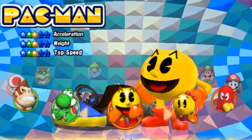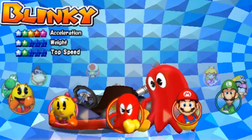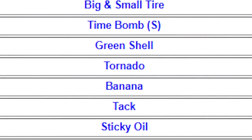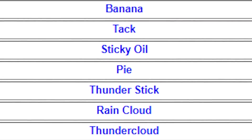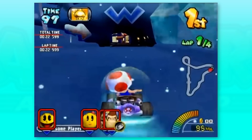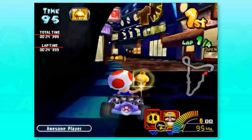You can play as Pac-Man, Ms. Pac-Man, and Blinky — you don't see that every day. There's a whopping 93 items. While you can't use them all at the same time, the sheer variety is really great. And all the characters have special items, which is a nice throwback feature from Double Dash.